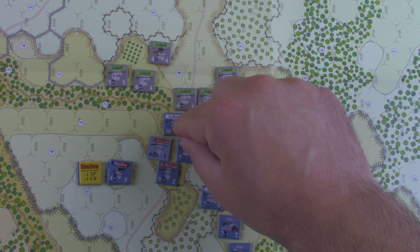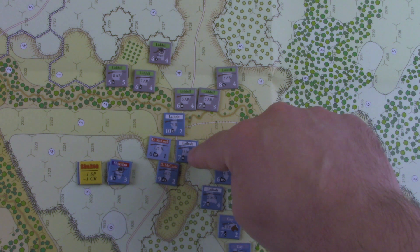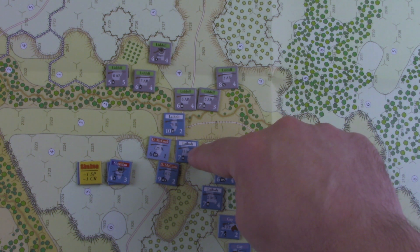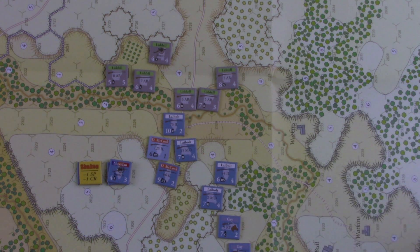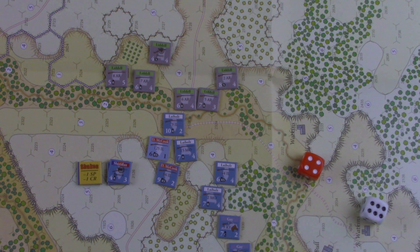Actually, before we do all of that — you do fire combat first. This guy will shoot from this hex, and since he has rifles, that will be on the five column. So we'll just shoot at that hex, and we'll note that this happens before movement. And I get a pretty good result of 46 on the five.